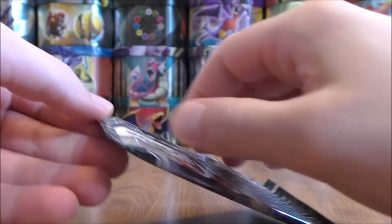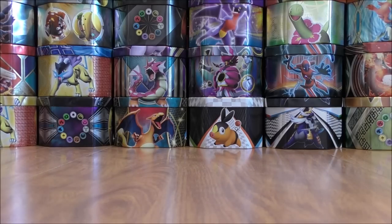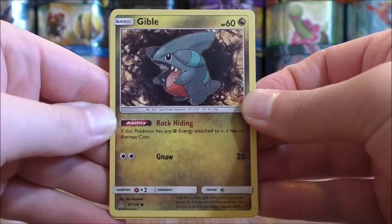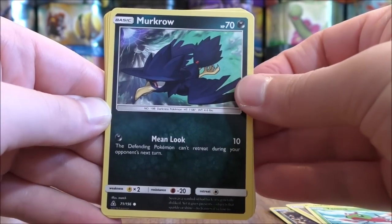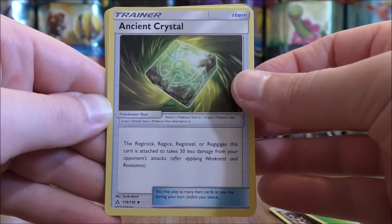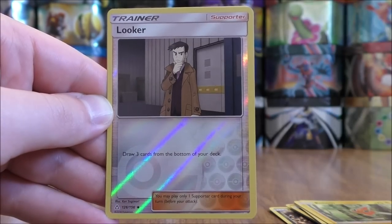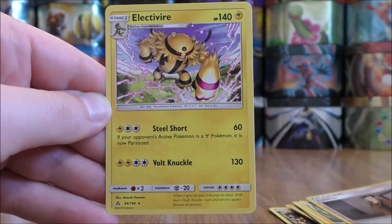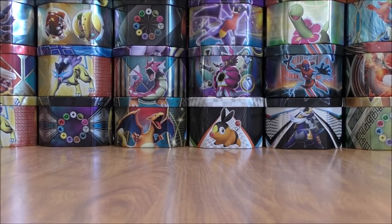Duskmane Necrozma pack now. Another green colored code card — should be getting six combined rare hollow, ultra rare, and secret rares in part two here. Gible starts the pack. Pachirisu, Yanma, Murkrow, Eevee, Grass type energy, Ancient Crystal, Solgaleo, Rotom, Looker which is an uncommon. And the final card would be an Electivire. That Looker reverse solo — not too bad.